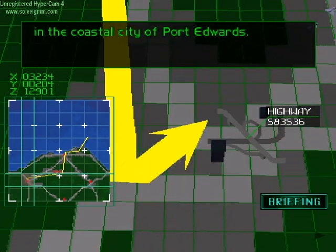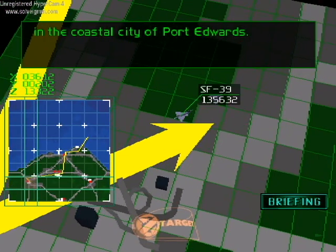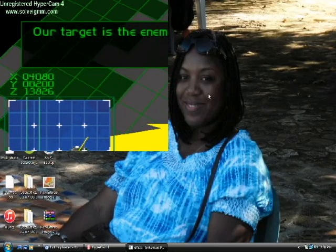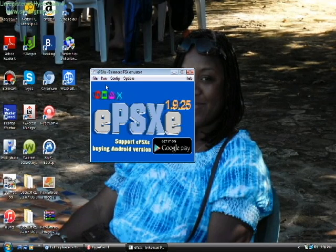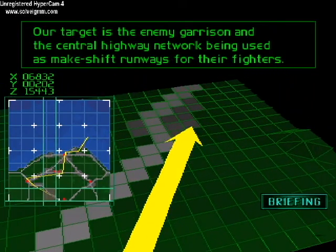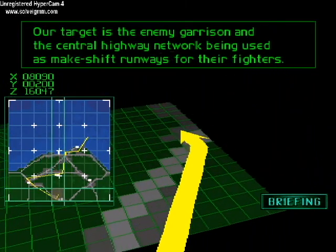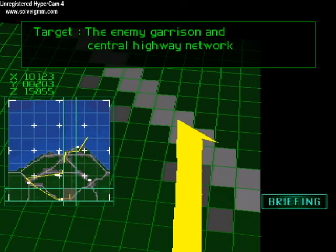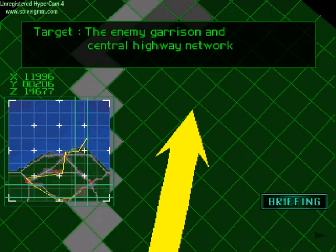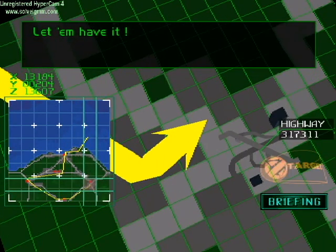Attack on the enemy-controlled city. Both operations Alpha Ville and Bellissima were big successes. Here we want to assemble all our forces to secure the last invasion route by attacking the enemy garrison in the coastal city of Port Edward. Our target is the enemy garrison and the central highway network.